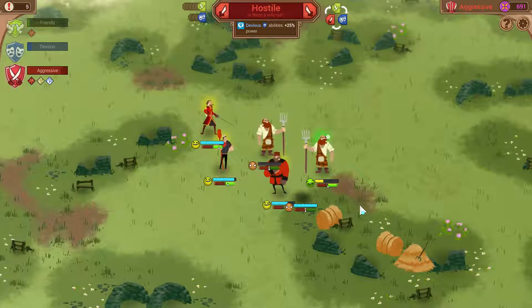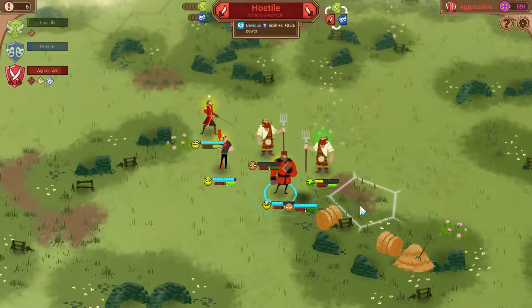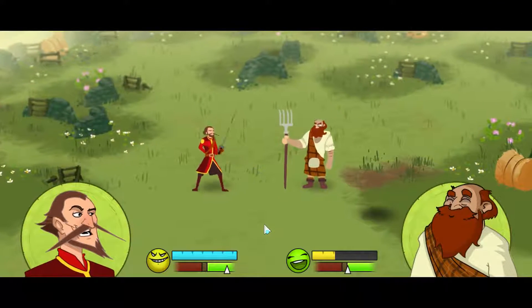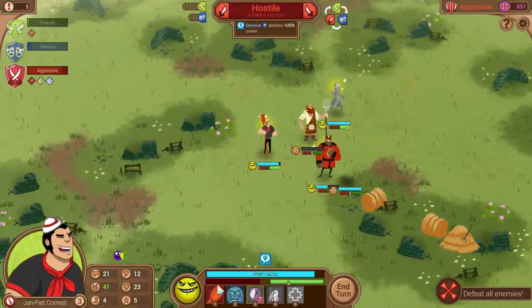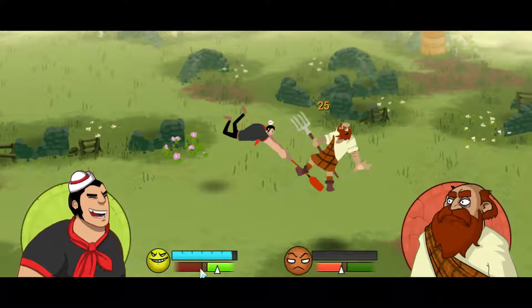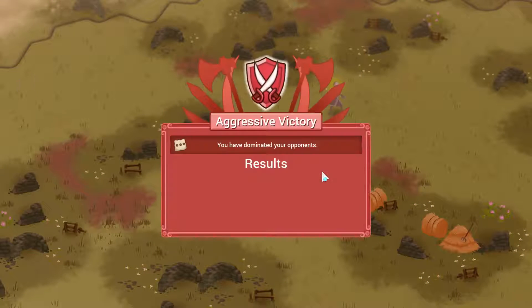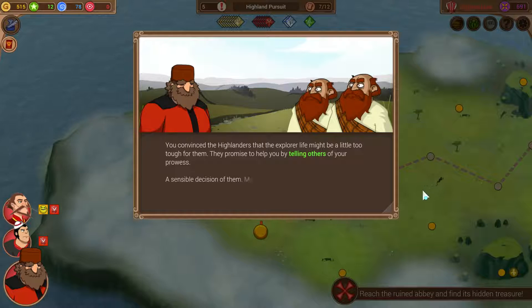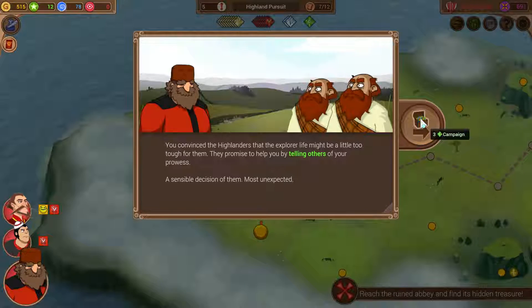He can't handle this - Ivan's untouchable. Boom - you're gone. Victor with the flanking maneuver. Jean Piette with the ore to the face. Lots of tokens. You convinced the Highlanders that the explorer's life might be a little too tough for them. They promised to help you by telling others of your prowess - a sensible decision. Three campaign tokens.